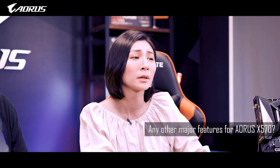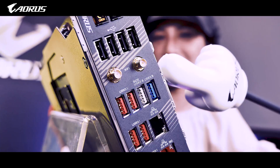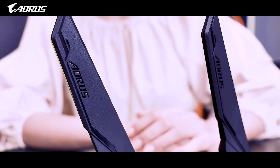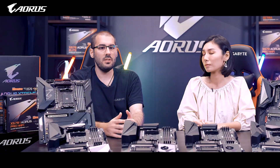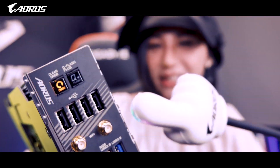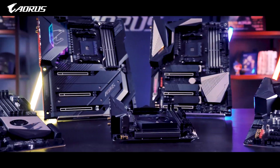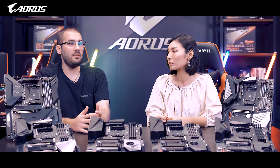Are X570 motherboards equipped with any other major features? AORUS X570 motherboards come with several new features, but Wi-Fi 6 is one of the most important ones. Wi-Fi 6 enables gigabit wireless performance, provides smooth video streaming, a better gaming experience, fewer dropped connections, and speeds up to 2.4 Gbps. It is also combined with Bluetooth 5, which provides four times the range over the previous Bluetooth generation. All X570 AORUS motherboards also support the Q-Flash Plus feature — a button on the motherboard that allows users to flash a new BIOS without a CPU, RAM, or graphics card, which is very useful for upgrading to a new CPU. Combining Q-Flash Plus with Gigabyte's dual BIOS technology, it is almost impossible to ever brick your motherboard.